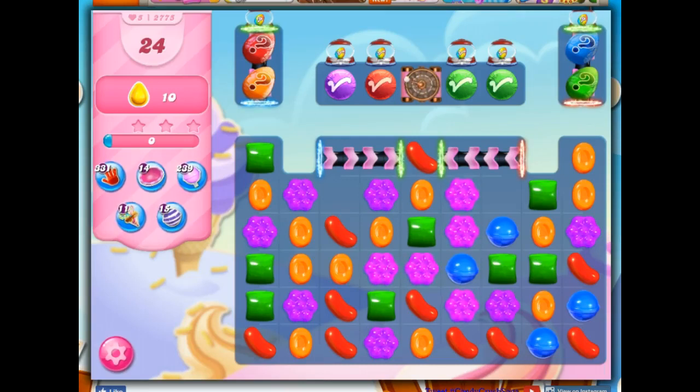Hi friends, this is Susie, your Candy Crush Guru, here to help you solve the puzzle of level 2775, where we have 24 moves to collect 10 yellow candies.